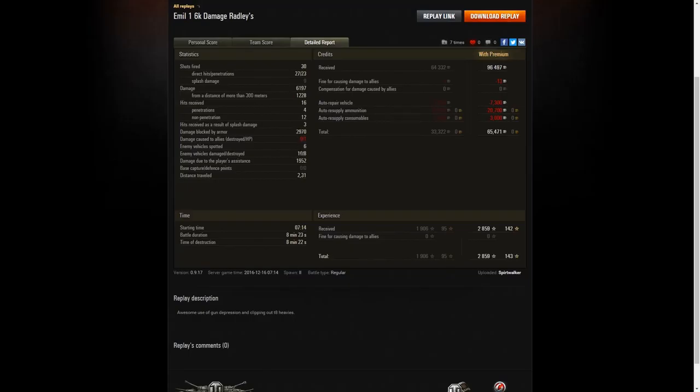3,000 damage blocked, 2,000 assisted, and 2,900 experience total. He took home a profit of 65,000 credits. This is a crazy impressive replay - thank you to Spirit Walker for sending it in. If you guys have more great replays, send them to me by email and if they're amazing I'll post them here on YouTube. Thank you so much for watching and I'll see you in the next one.